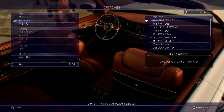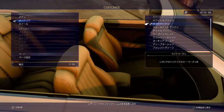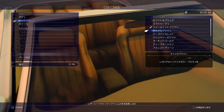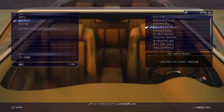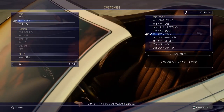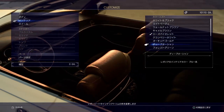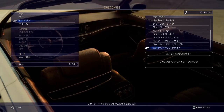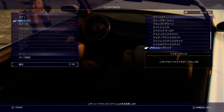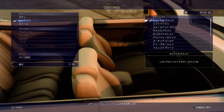Next we have the interior color. The options include white, tan, leather dark brown, and very dark brown. We have a list of several colors ending with the black one, which is the default. I'm gonna go with white interior on this one.